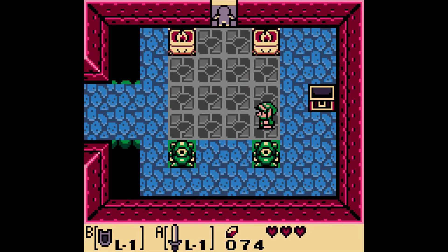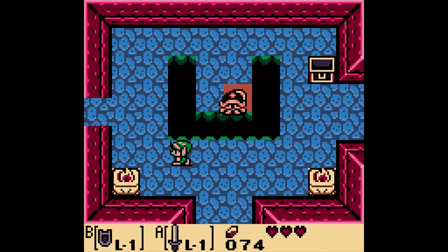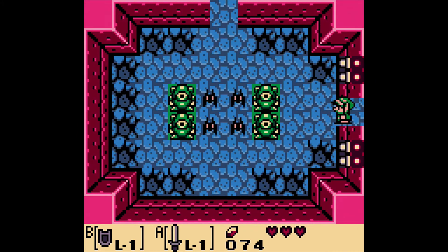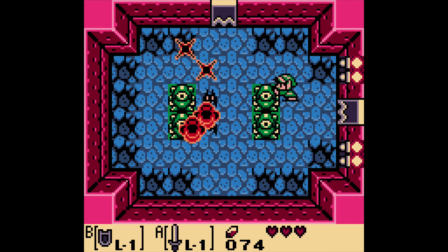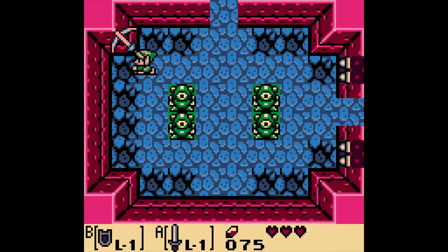Now, we don't want to go up that way yet. You see how there's a little panel there? That means Link can go through that way, but we can't come back. We don't want to quite go through there just yet, so we just want to keep making our way going this way. Be careful — we got these cracks in the floor. If you step on them, you fall down.